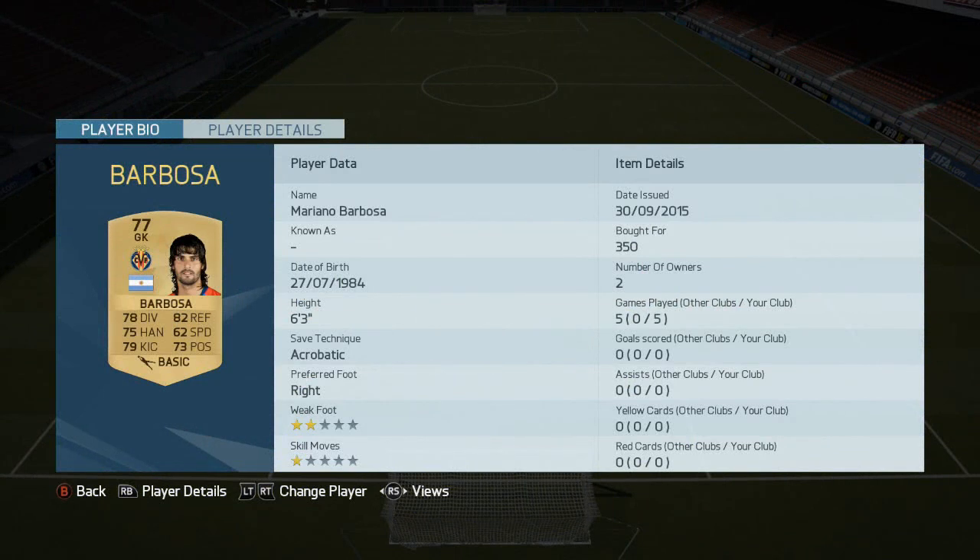In the net, we've got Barbosa from Villarreal, the Argentine. He's very good, very cheap, 6'3", so good at crosses as well, which is what you need on this FIFA.